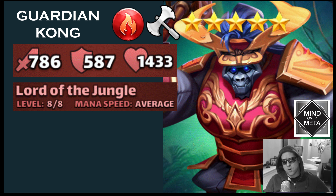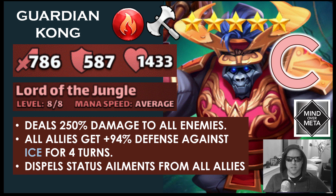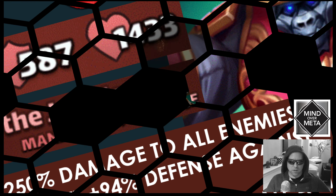Guardian Kong is a five-star legendary fire barbarian. His stats when fully ascended are 786 attack, 587 defense, and 1,433 health. His special is called Lord of the Jungle, running at average mana speed — dealing 250% damage to all enemies, giving all allies plus 94% defense against ice for four turns, and dispelling status ailments from all allies. I'm going to rate Guardian Kong as a C for Titans. As a fire hero you'll be taking him against nature Titans, but the ice defense protection is a mismatch. He does okay in other parts of the game, but not one of your best Titan heroes.